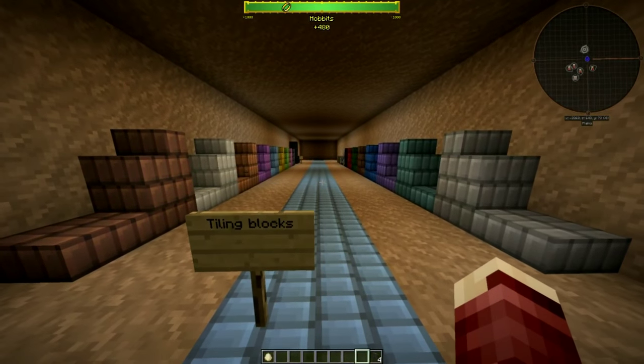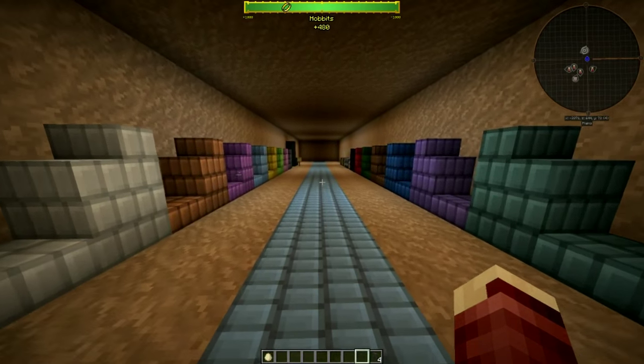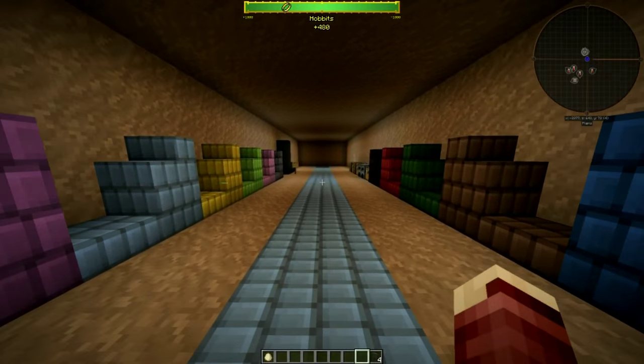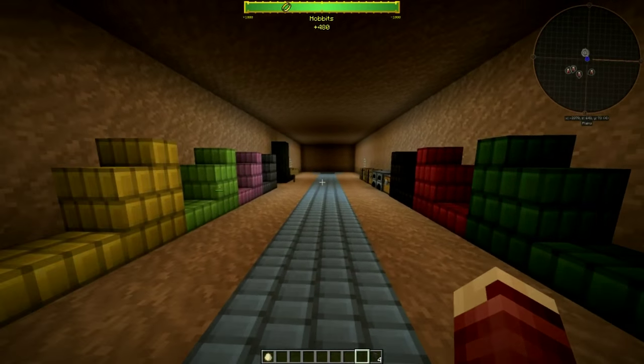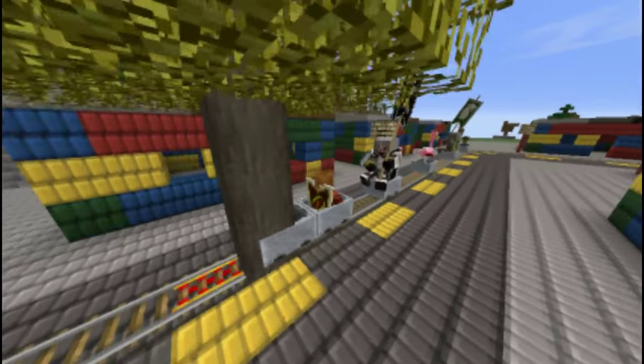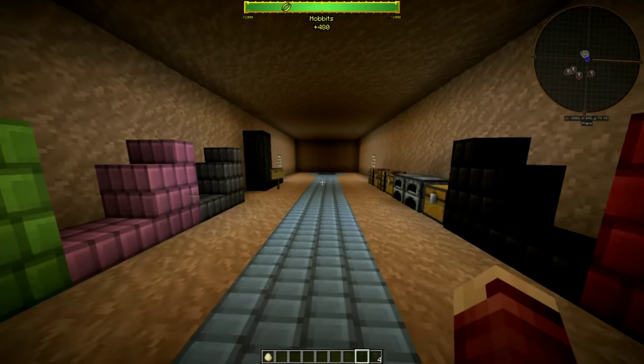We also added tiling blocks, or how I like to call them, Legos. You can do all sorts of great things with Legos — you can build a roof, you can make a pathway — all sorts of things.